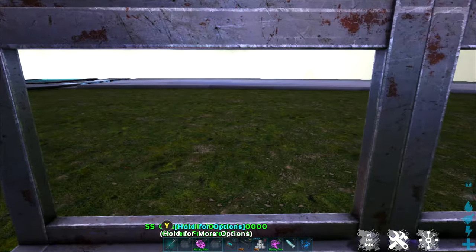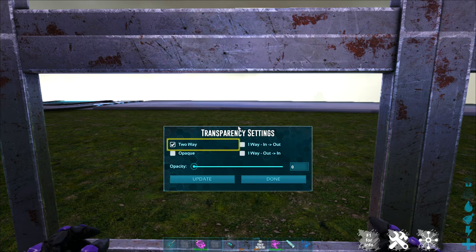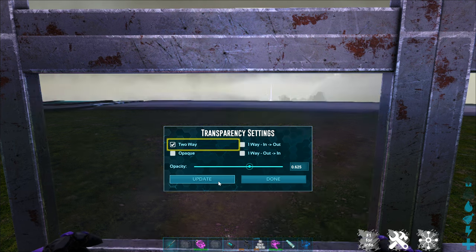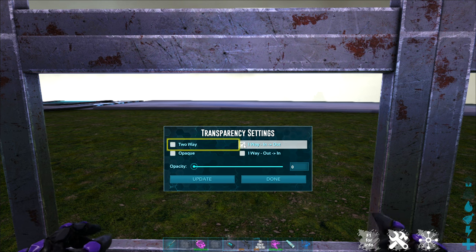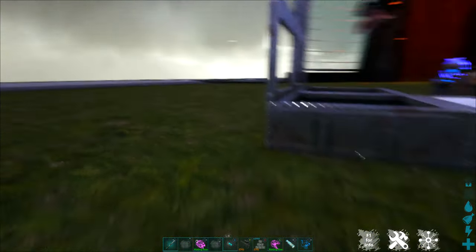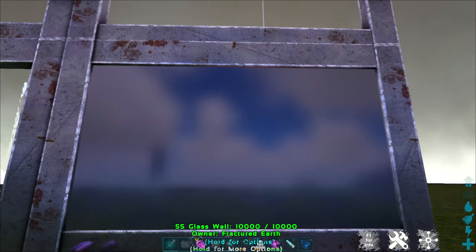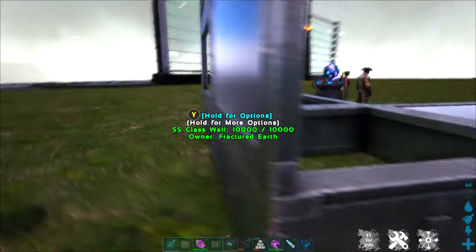You can do the same thing with the glass walls — they give you some good options. If I go under change transparency, I have my opaque option and my opacity slider, which will let me change how dark my window is. But it also has one-way glass options — one-way in to out. From this direction it looks like nothing has changed, but if I come around to the other side, I can see that this glass wall is now mirrored on one side. I can see out; others can't see in.